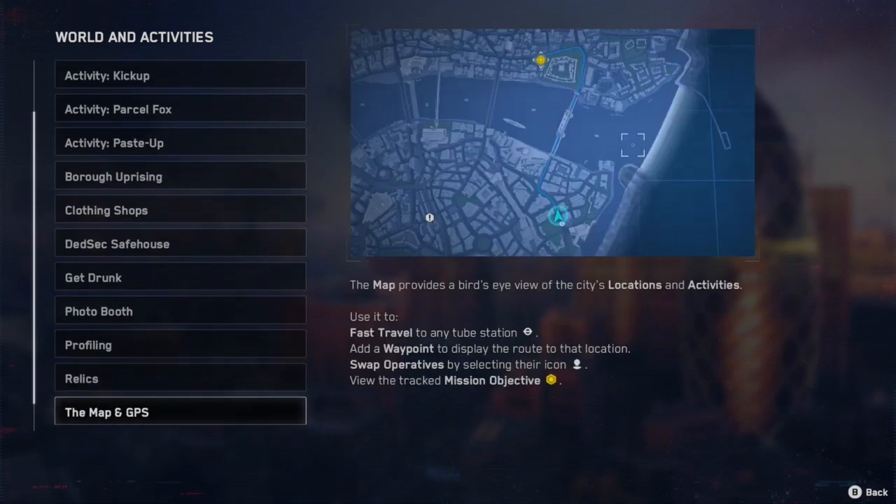The map and GPS: how you fast travel in this game is using a tube station, which is basically the London Underground or the subways.